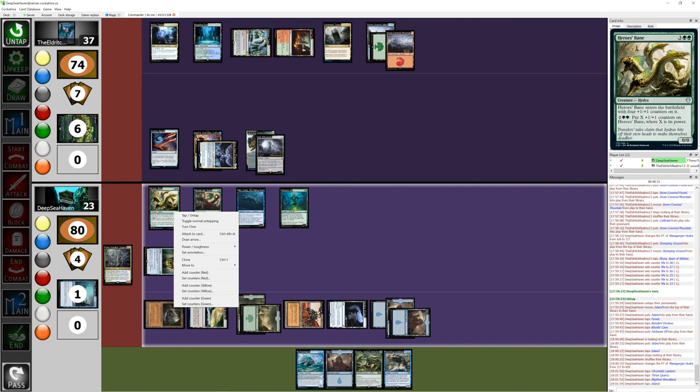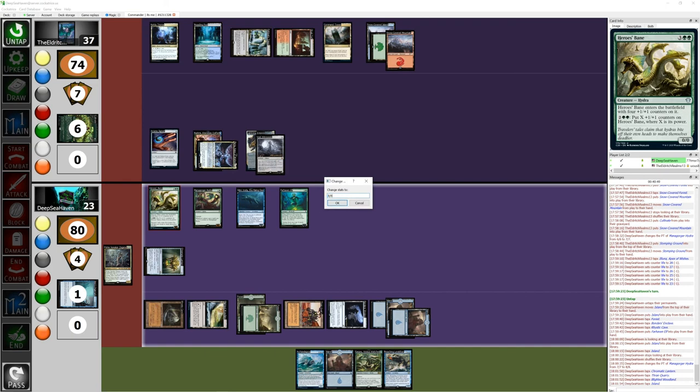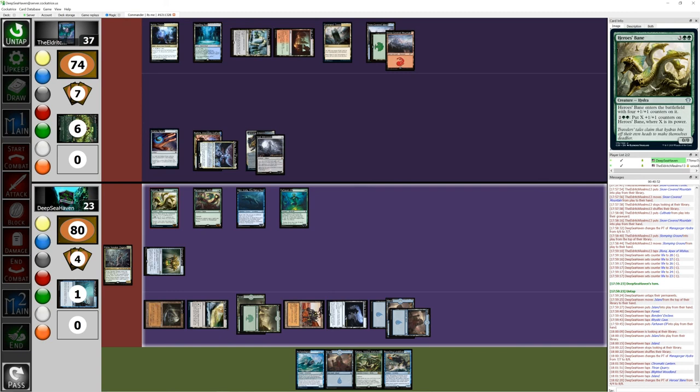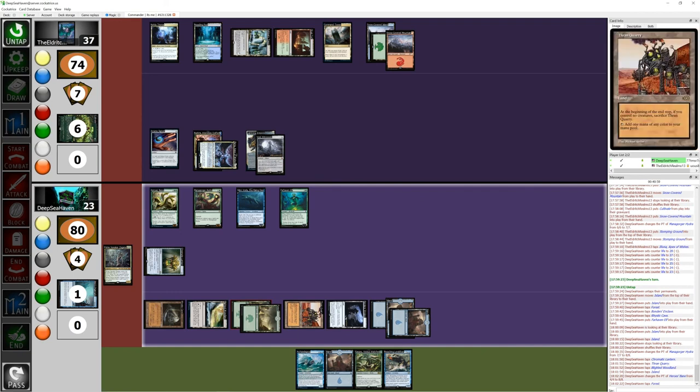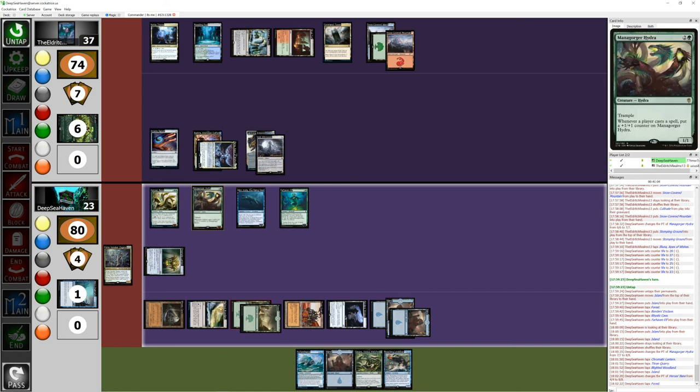I'm going to tap green, green, colorless, colorless to put double Heroes Bane. So now he's 8/8. And if I do it again he'll just continue to double. That's so pretty. I only have one mana open and it's blue, so for now I guess I'm going to have to pass.